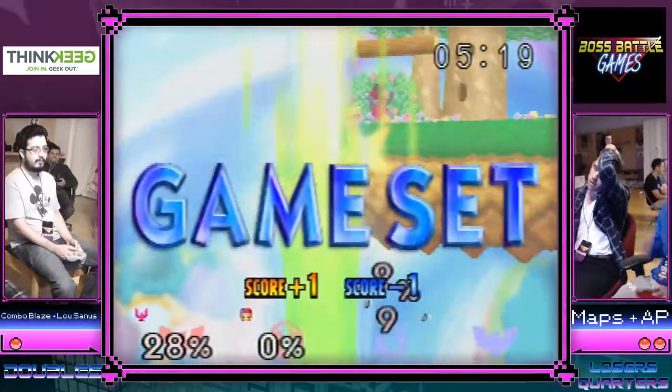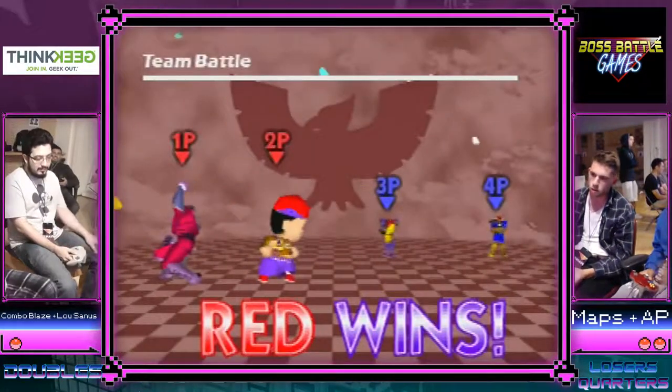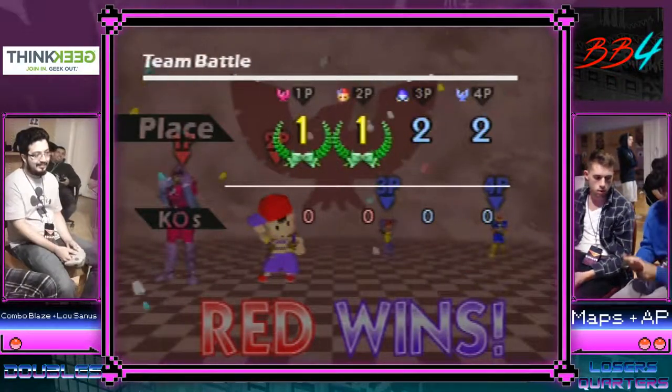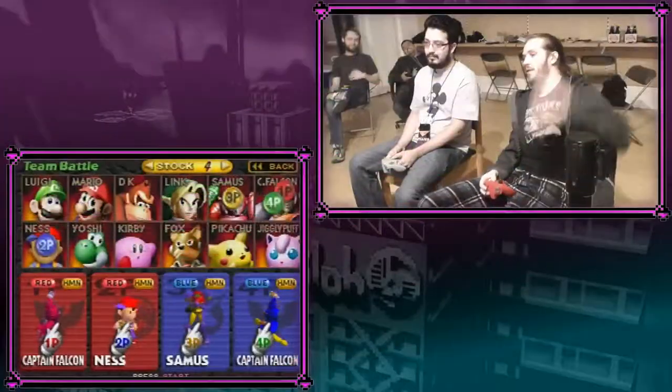The back throw from Ness took the jump from maps. He got sent away down and away and wasn't able to make it back. I think they were in a pretty bad spot anyways but that's just unfortunate.